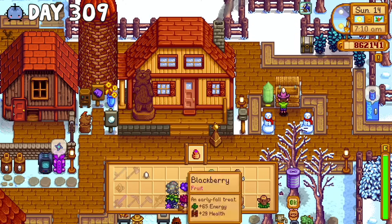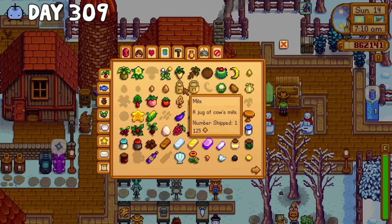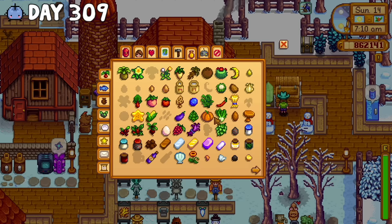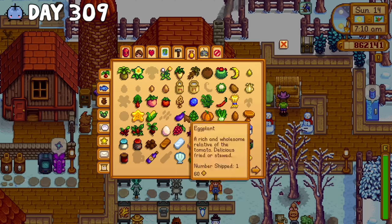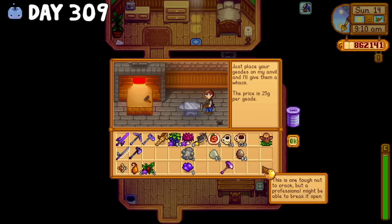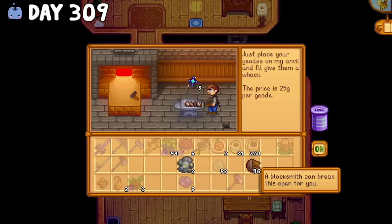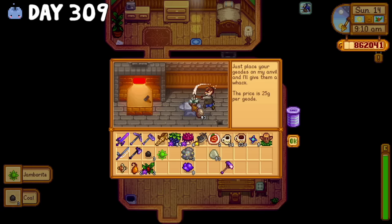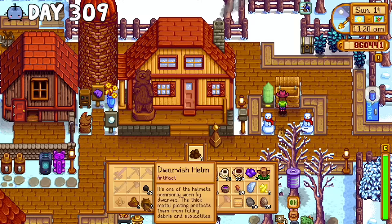On day 309, I tossed a couple items in the shipping bin, but I still had a bunch more to grind for — like the large white egg, mead, and juice — so it would be a bit before I could complete that goal. After, I brought all my extra geodes to Clint and opened up every single one to sell the minerals and gems inside. I figured I could get a good amount of money from them, so I essentially spent the day running back and forth between the blacksmith and the farm.